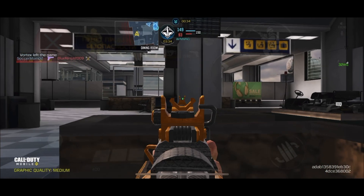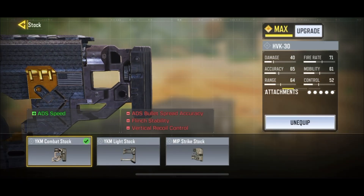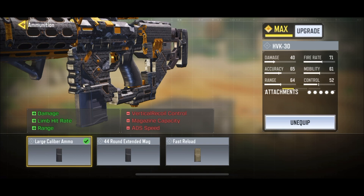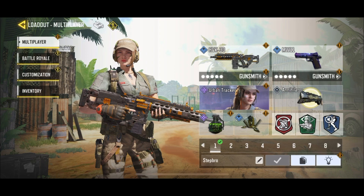Alright, for my loadout: I've got a YKM Integral Suppressor Heavy for silence fire, ADS bullet speed, accuracy, and lateral recoil stability. Also got a YKM Combat Stock to make up for the ADS speed, an OWC Laser Tactical for ADS speed and ADS bullet spread accuracy, a Strike Foregrip for vertical recoil control and ADS bullet spread accuracy, and finally the Large Caliber ammo — which you definitely need — for damage, limb hit rate, and range. Without this the gun is really bad. For the rest of the class I've got an MW11, Annihilator, Grenade, Trophy System, Lightweight, Ghost, and Dead Silence. Hopefully you guys enjoyed this video — I'll see you in the next one, cheers.